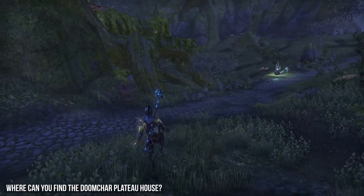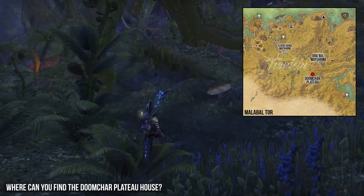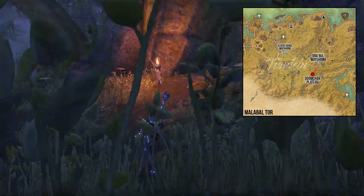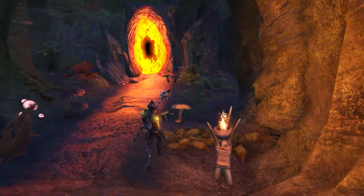The Doom Char Plateau house is located in Malabal Tor, next to the Drabul Way Shrine. After you arrive at the Drabul Way Shrine go south, look for a cave and go inside. There you will find a portal which will send you to the Doom Char Plateau house.